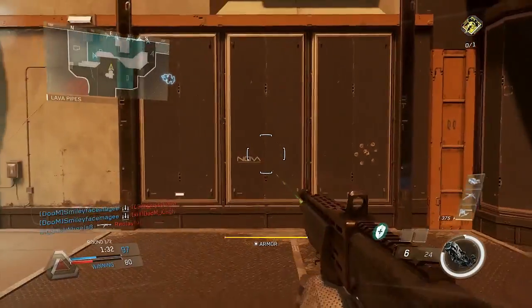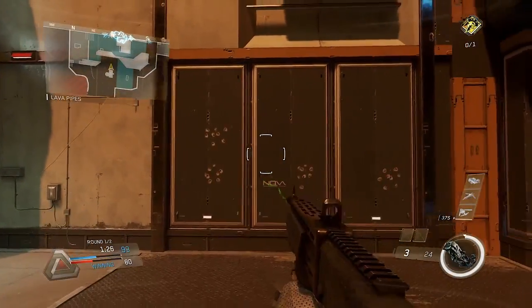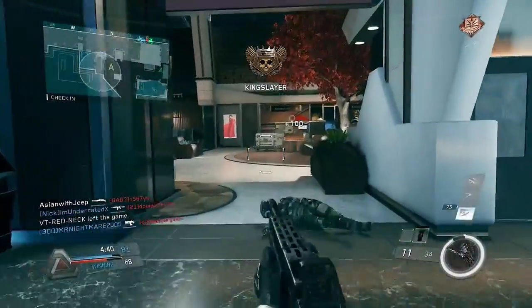Aiming down the sights does tighten up the pellet spread, though the laser sight also achieves a similar benefit, so it is best to use it once it's unlocked, as aiming down the sights will slow your reactivity with the aim time being equal to the assault rifle unless you use the Quick Draw.